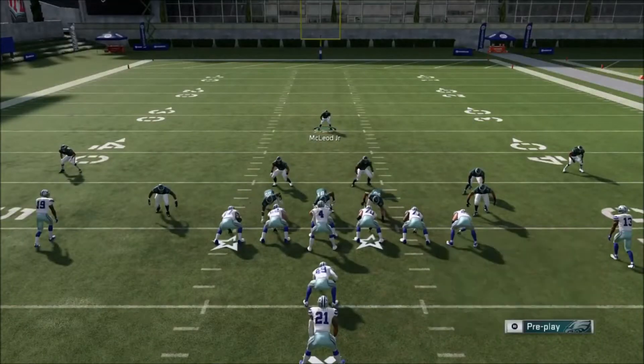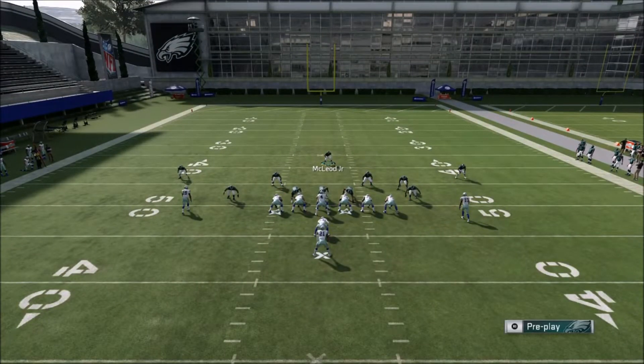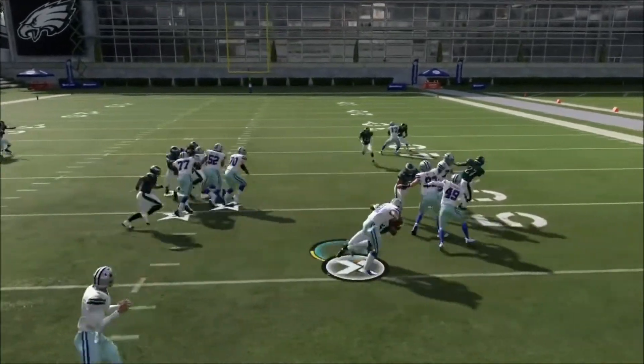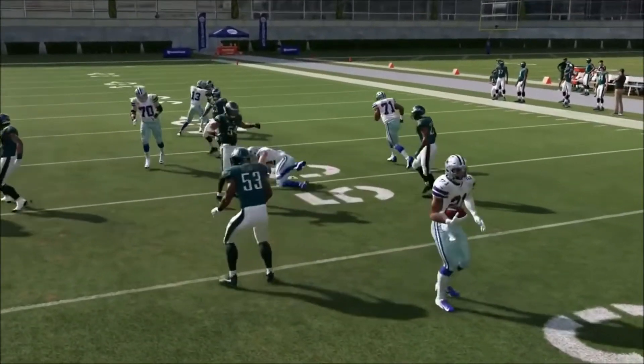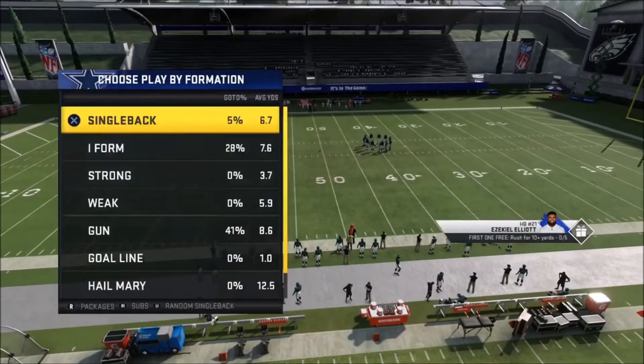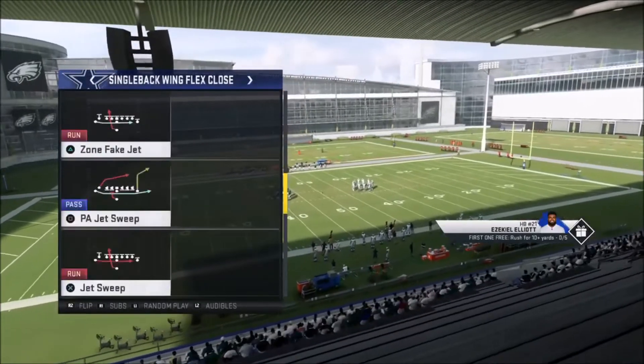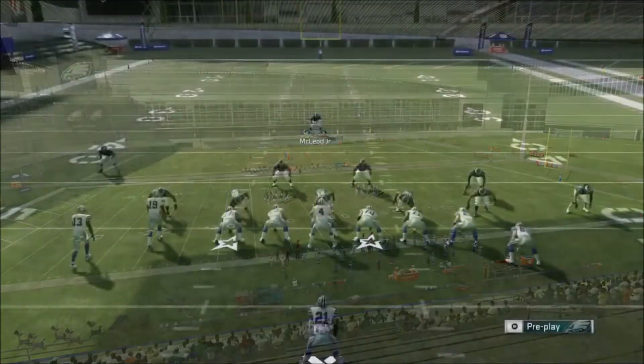I tried many other plays with the same concept and it wasn't quite the same. Man coverage is just the best way to stop the run this year in general. You see how that looping linebacker just comes absolutely free and untouched — it's absolutely beautiful. Now I'm gonna show you guys this against the other stretch and wing flex close.